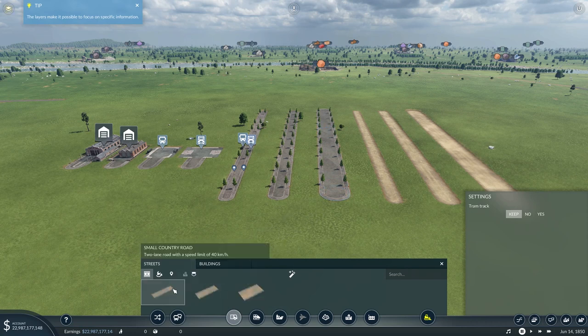On the flip side, equal to those, we have the small country road - two-lane road with a speed limit of 40 kilometers an hour. We then have the medium country road - two-lane road with a speed limit of 60, and a four-lane road with a speed limit of 80. So the city roads are 20, 40 and 60, and the country is 40, 60 and 80. Throughout the country you have higher speed limits.